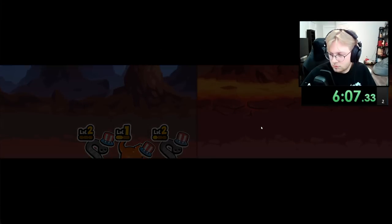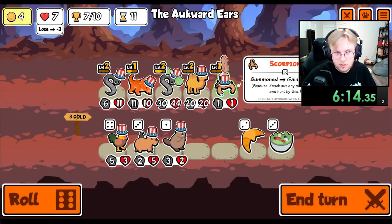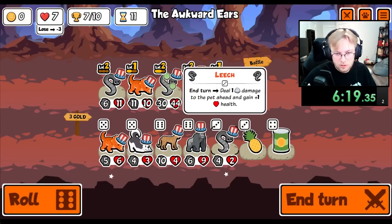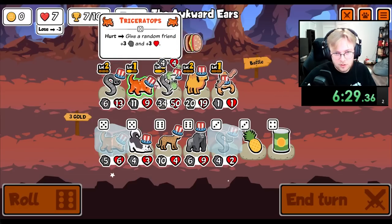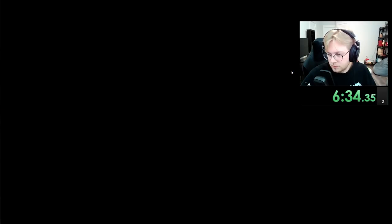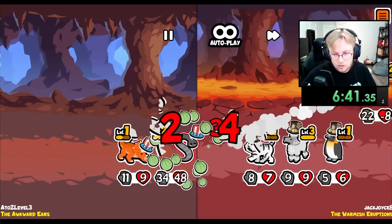We don't even get to the Triceratops. Alright, there's the Leech. Scorpion. Another one. Level up on the Triceratops. Now we put the weaker Leech behind the Camel. We're dead, but you buff a ton.